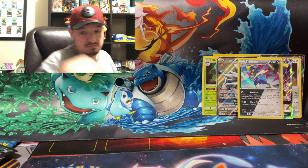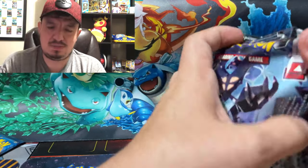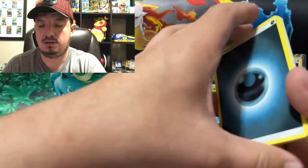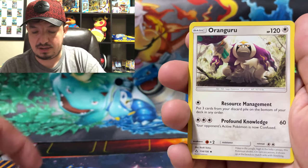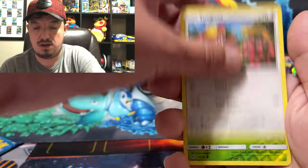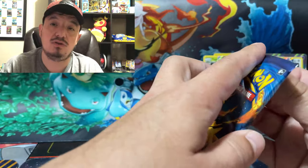Here's another Ultra Prism booster pack. Code card — one, two, three, four. Ultra Prism, yes! We have a Dark Energy, Pokemon Fan Club, Cranidos, Oranguru, Magnemite, Sneasel, Alolan Diglett, Magmar, Youngster, Roselia, and Electivire — rare non-holographic card. And on to our last booster pack — Evolutions with Mega Charizard on the front.